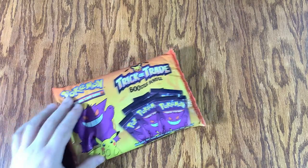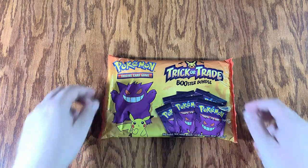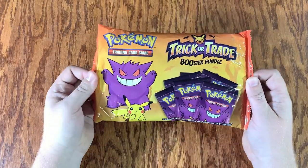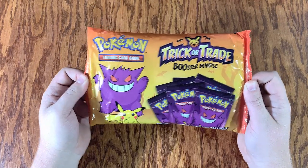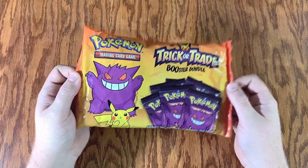Welcome back, Pokémon fans. This is Rabbit White Man, and I'm here with a special one for you. Spotted these at a store and picked up a couple packs. Didn't really know what they were, but I think they're going to be really cool. So let's get the Halloween theme rolling here, guys. 40 mini packs. Exclusive cards. This is going to be really cool. So let's see what we can get.